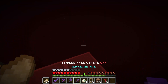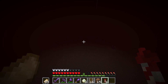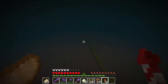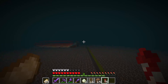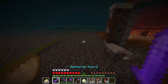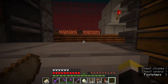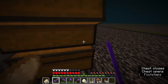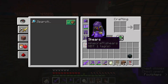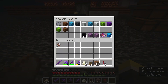Next we can go take a look at the ghast farm. This farm didn't get too much use — we AFK'd it about once. Basically, we're in a soul sand valley where only ghasts can spawn. They spawn here, get killed by the wither roses, and their drops are collected. I actually designed this myself, so you can find a tutorial for it on my channel if you're interested.